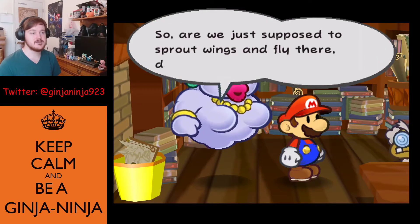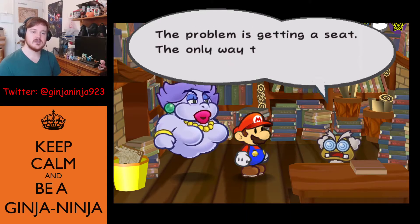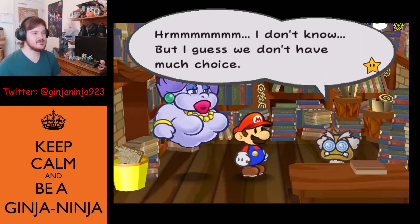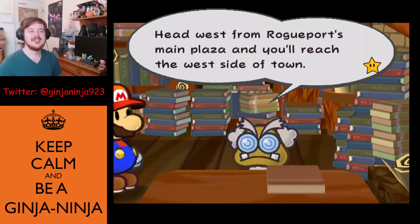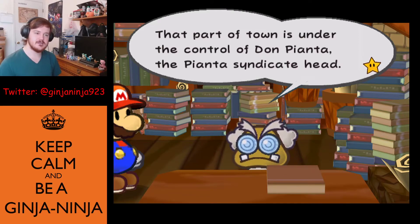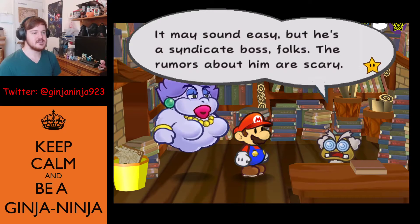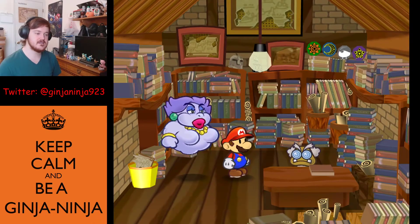A floating city — so are we supposed to sprout wings and fly there? A special blimp flies there and departs from Rogueport several times a day. The problem is getting a seat — the only way is through certain channels. All tickets go through Don Pianta on the west side. Head west from Rogueport's main plaza to reach the west side under his control. Don Pianta is the Pianta Syndicate head and a recluse — just getting an audience with him would be difficult.